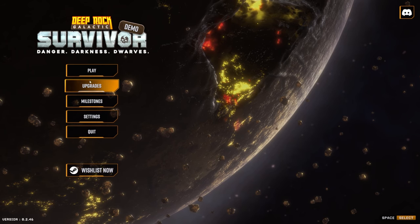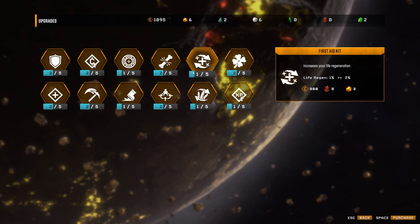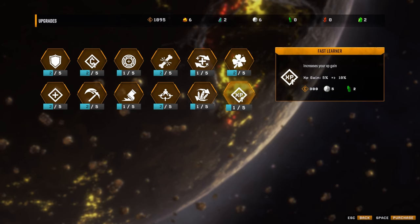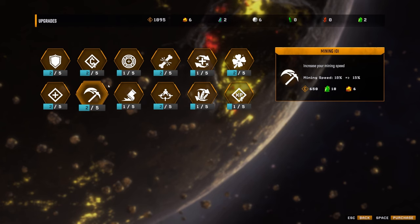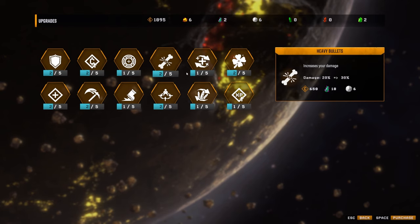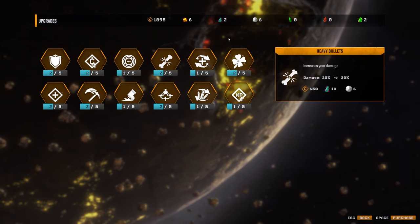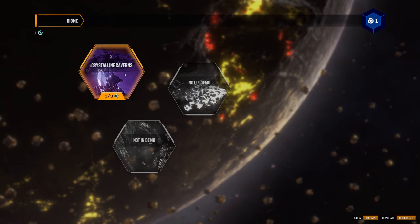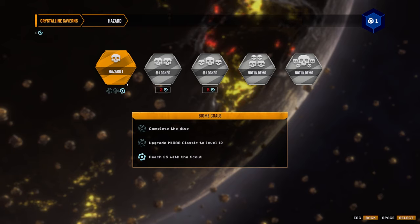So we can go look right here for upgrades - you can see some of the things we can upgrade. Since this is the demo, I'm sure there will be more options in the full game. We are already level two on some of them and I haven't played all that much. How you upgrade these is you need credits as well as various different resources, which you find in your runs. The only thing available in the demo is the Crystalline Cavern.